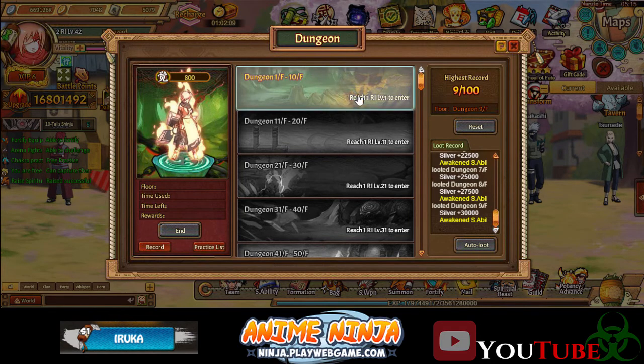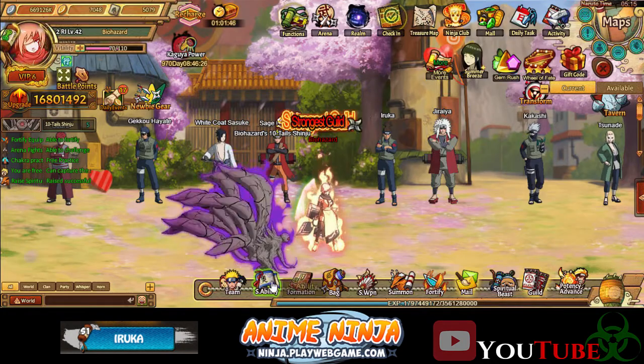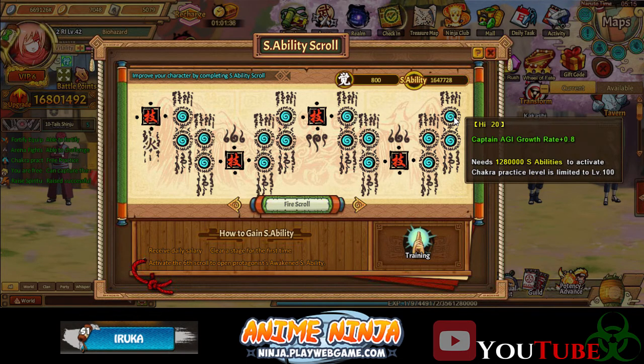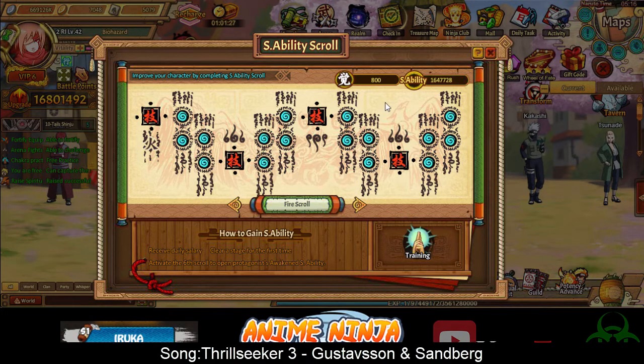We do also have the auto loot once you've completed the number of floors. I don't know if you have to beat a certain VIP level — I'm currently VIP 6 so I get it. Maybe they give it to you for free, I'm not too sure. But if you can get past it you'll be able to do it. And then of course we're gonna be getting the Awaken S ability. For those who don't know what this is for — it's for the new S ability. If you go down into S ability, the last one we had was the fire scroll, and as you can see I do have it maxed. You need a ton to get to it. If you have the dungeons unlocked and don't have all of this unlocked, it's not gonna be that helpful. But considering the amount you need, you probably just start saving up now and by the time you get there you should be good. You do have a ton of S ability already.